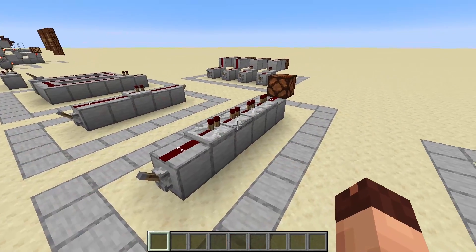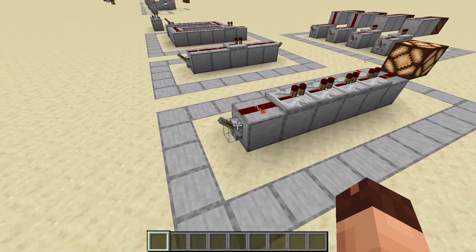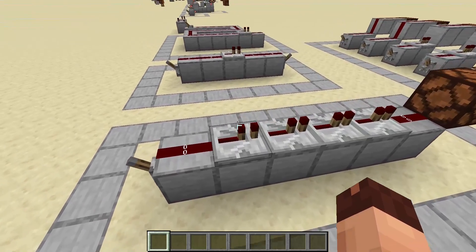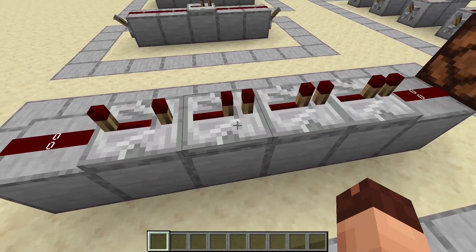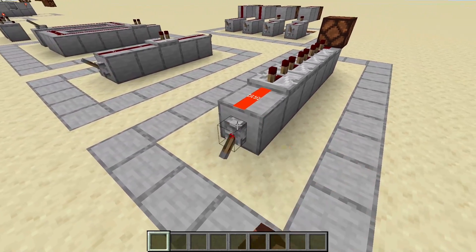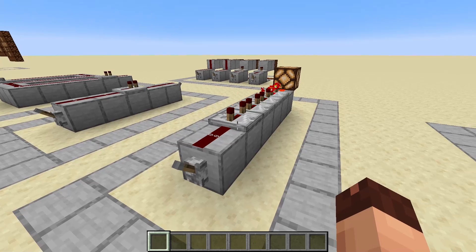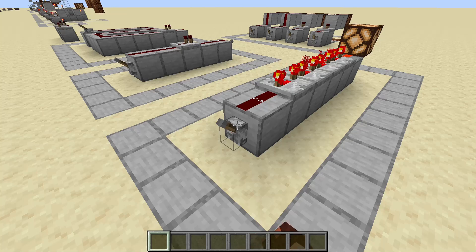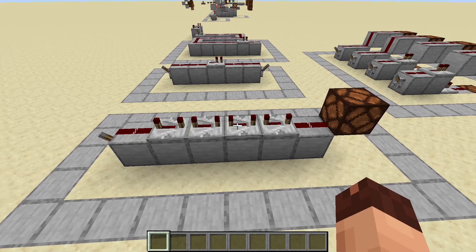Another function of the repeater is that it always adds delay to your signal. So if we stack repeaters like this, it takes a little more time to reach the redstone lamp at the end. You can change the amount of delay by right-clicking the repeater. When you do that, the distance between those tiny redstone torches gets bigger, indicating a bigger delay. The repeater has four different delay settings. When I set all four repeaters to the biggest delay, you notice a good change in time needed to turn on the redstone lamp.